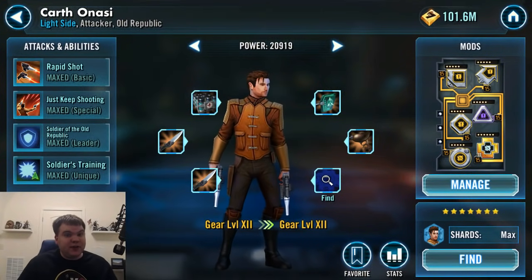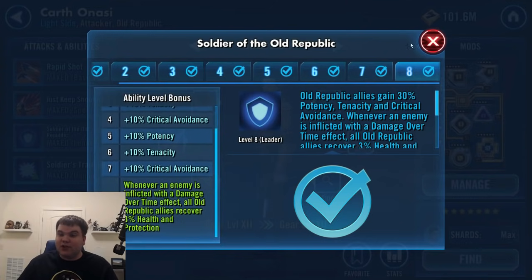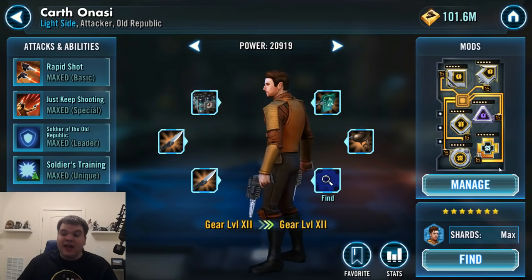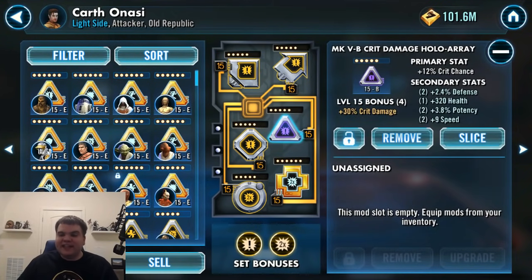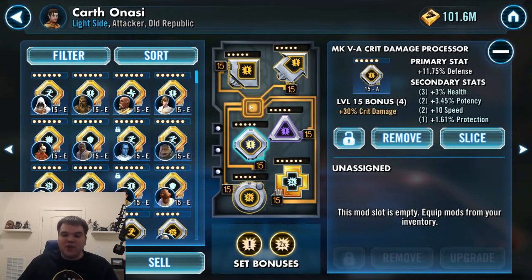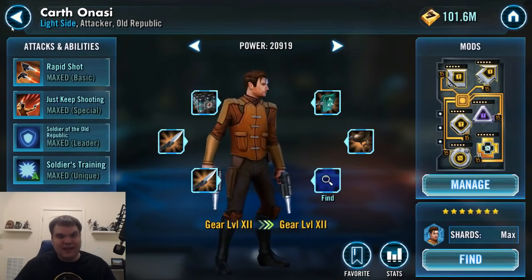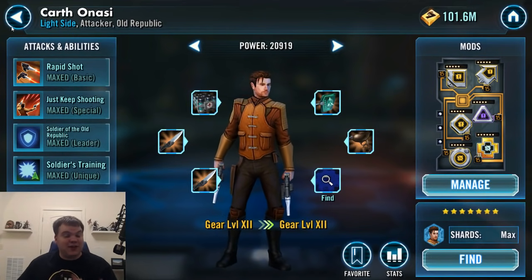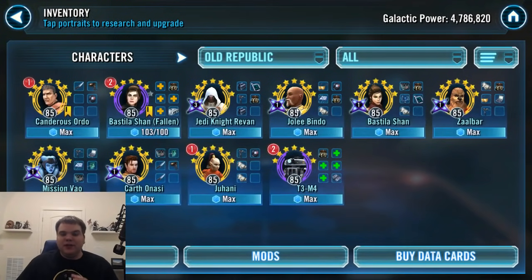So Carth — we've already talked about his leadership a little bit. You've got to have the Zeta on there for the protection and health recovery on damage over time effects. For his mods, crit chance and crit damage is the way to go, with high speed secondaries. You want him going pretty fast so he can constantly deal damage with his basic and also get that AoE with his offense up. You just need him going fast.